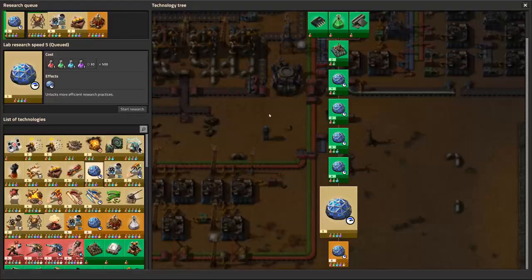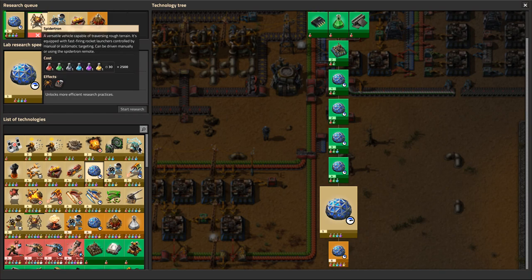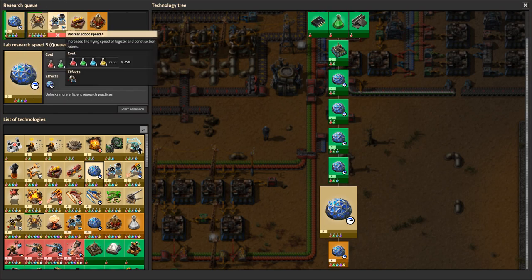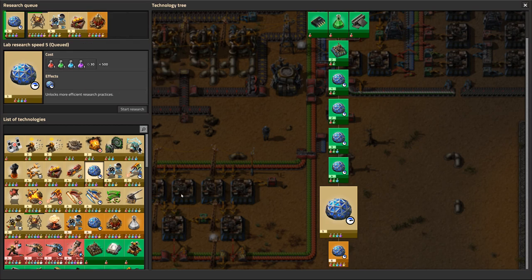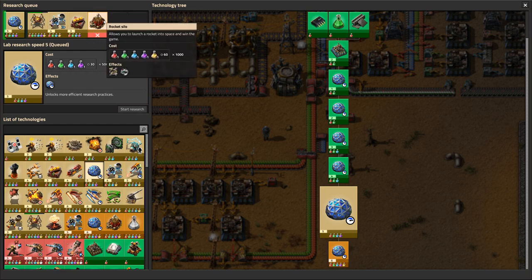Looking at the research we've got going on: we've got lab research speed level five, our spider-tron which I've already done some research progress on and we'll resume that after. We've got our robots going from a previous video and we're going to increase their speed so they can get about the map more quickly. Productivity module — I tend not to use that. Modules can be attached to assembly machines to make them more efficient or faster, either with a speed module or more energy efficient drawing less electricity. And there you see the rocket silo which will ultimately allow us to launch a rocket into space and win the game — that's our milestone of goals.